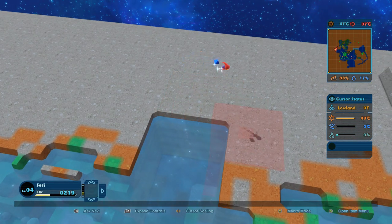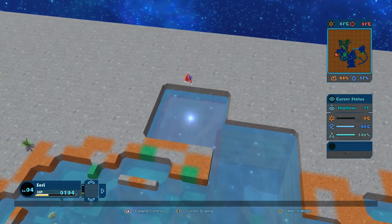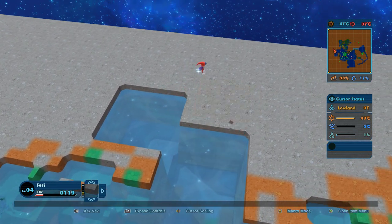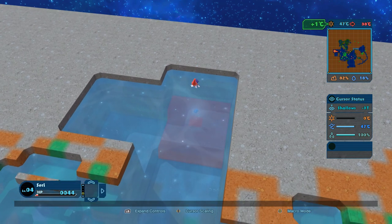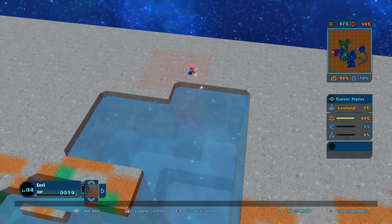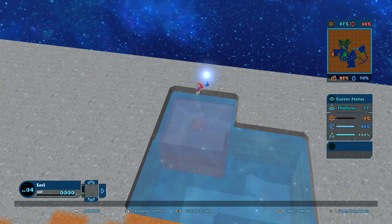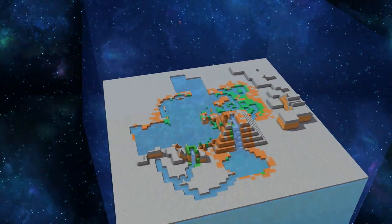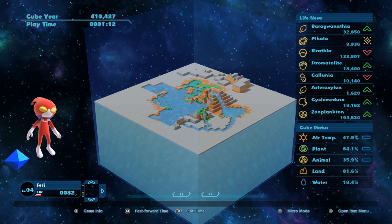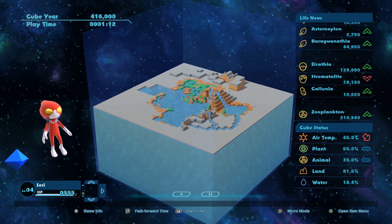I'll spread the ocean in this direction, and we don't have to make them all the same height. There's the sea — I want to keep it a little shallow — and then maybe a shallows there. All right, now we're out of energy. Let's see if my little grassland happens to expand as time moves forward. How's life doing?